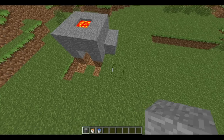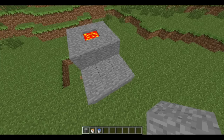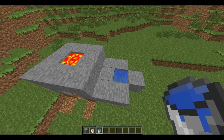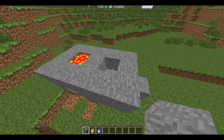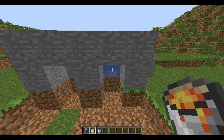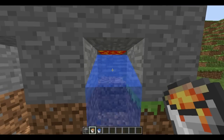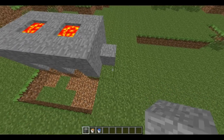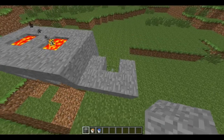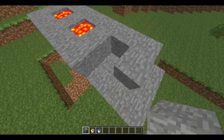If you have plans on making this on a multiplayer server and want to boost the generation of stone, then just add a few blocks to the side like this. Place in your water, add a few blocks to the top, and then add the lava. Then rinse and repeat for however many terminals you want.